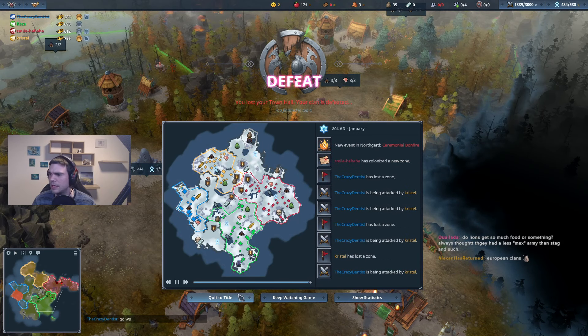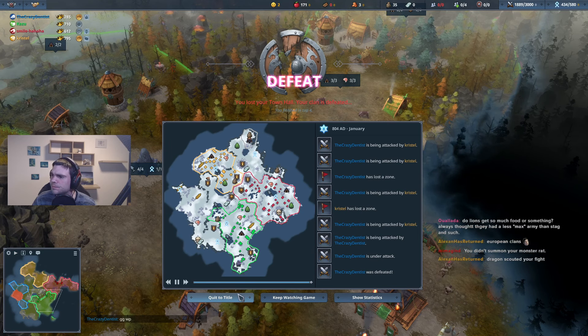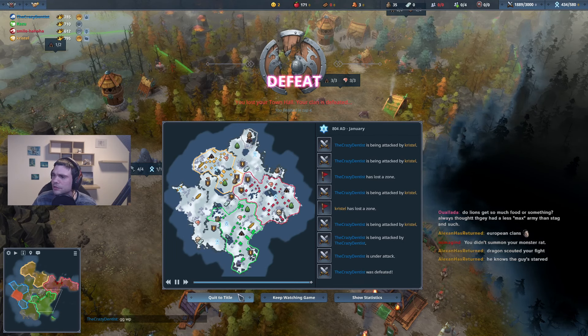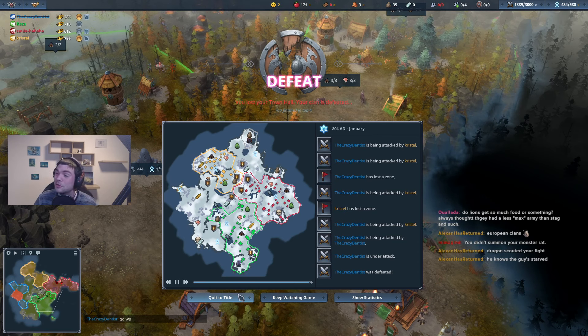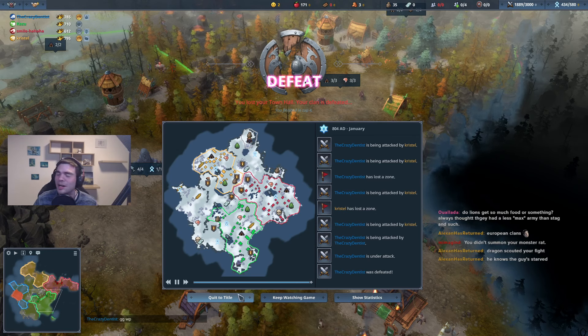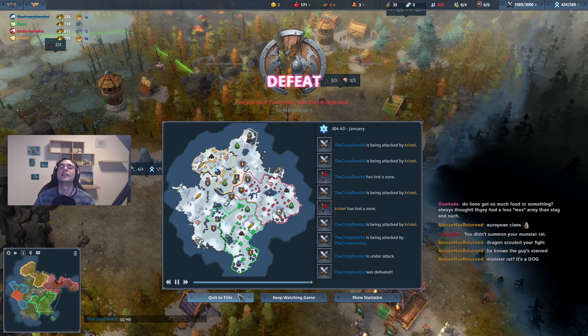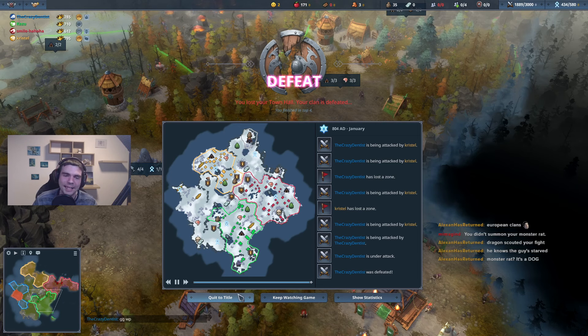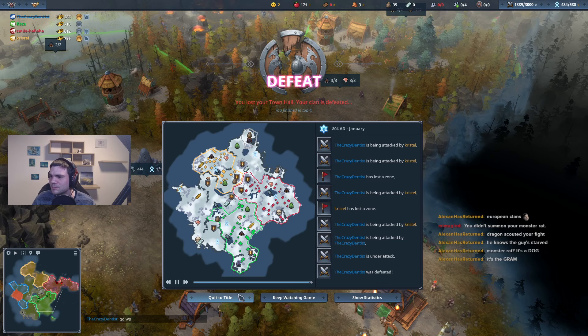If the boar and dragon don't start fighting — dragon scouted your fight. I didn't summon my monster rat. Don't think that would have changed the game that much. What would have changed the game 100% is if I just listened to my first idea and just don't engage in the fight, just let him wait, just let him start starving. His army was way too big.